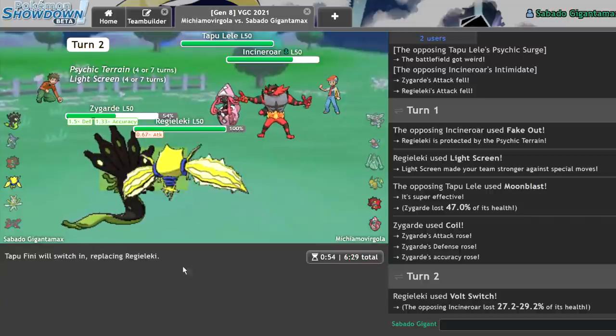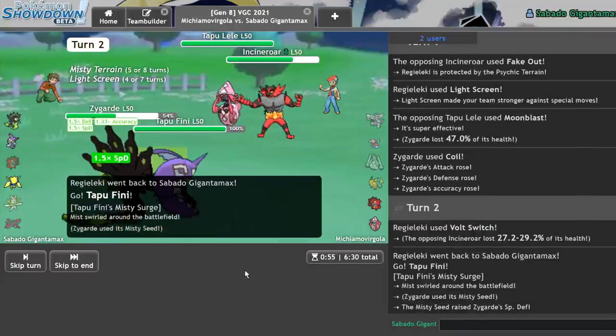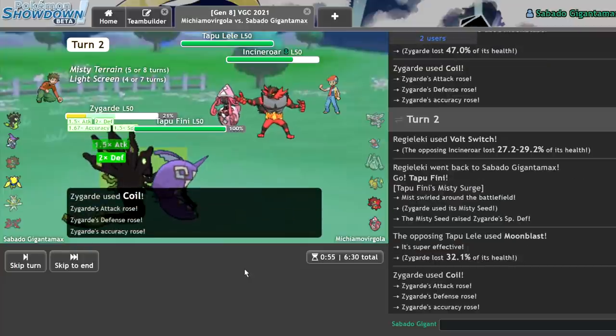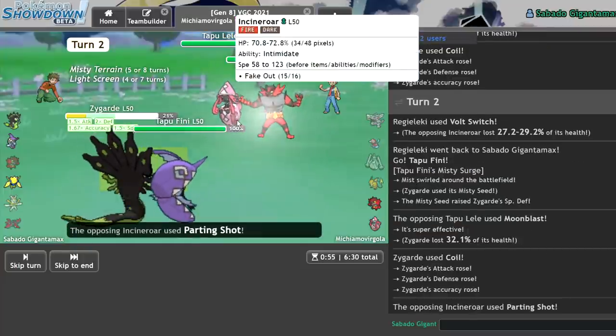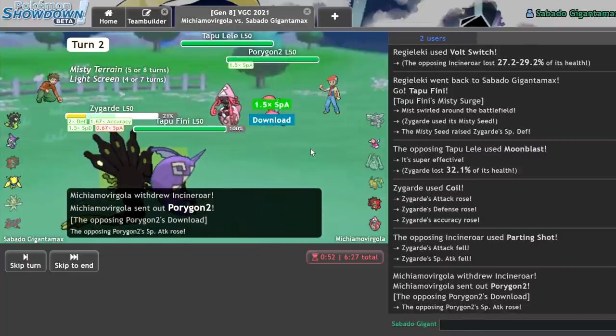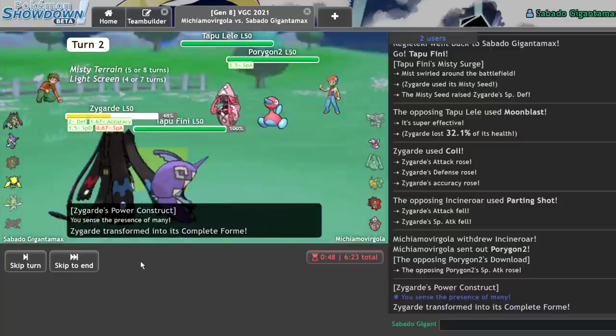That should let me eat the hit pretty well, and then I can just Heal Pulse my Zygarde next turn. Nice. No crit. Actually, that might be a problem, just judging by how much they did. I can Dynamax to live the hit, I'm pretty sure. Wait — no, I'm Power Constructing already. We're good.